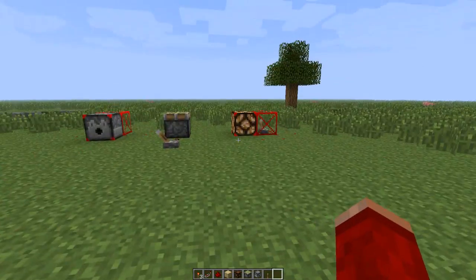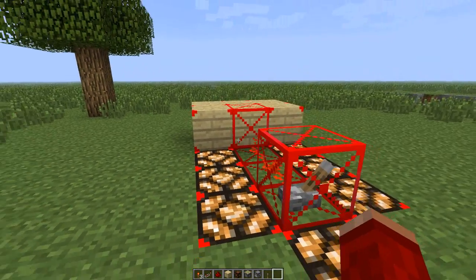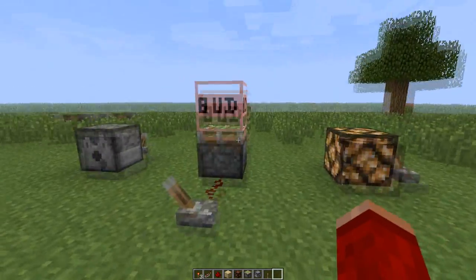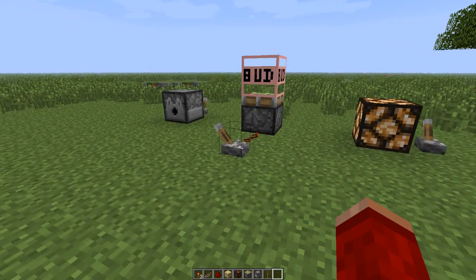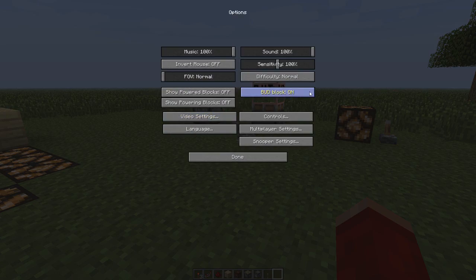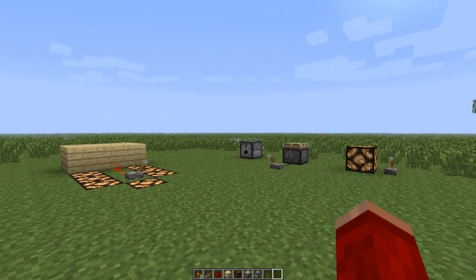One more thing about this mod before I forget: after you finish your redstone wiring and you don't want to see the grids and red blocks around your redstone anymore, all you have to do is go into your options and you can turn them off. There's also a BUD block option here - I'm not exactly sure what it does, but when you turn it on you can get it to appear above pistons. You can just turn it off from here if you don't need it.